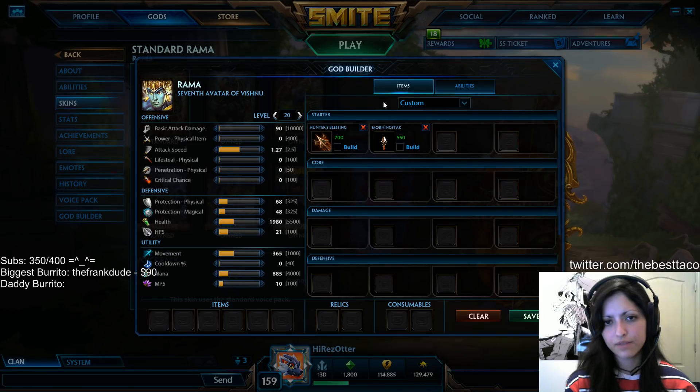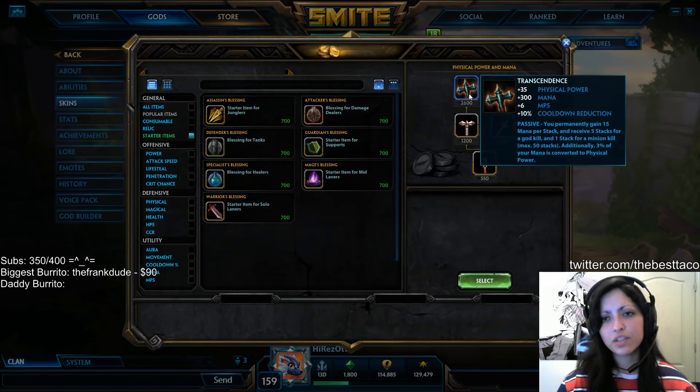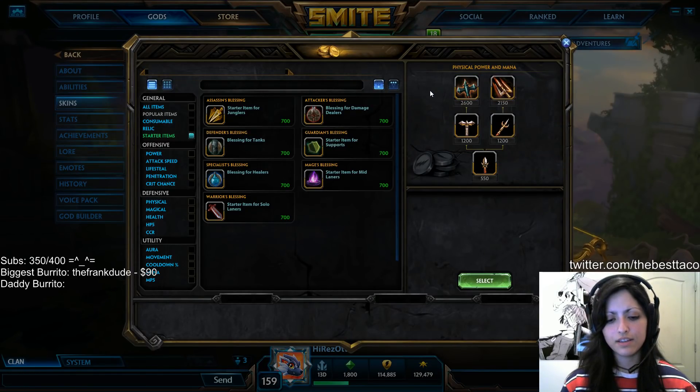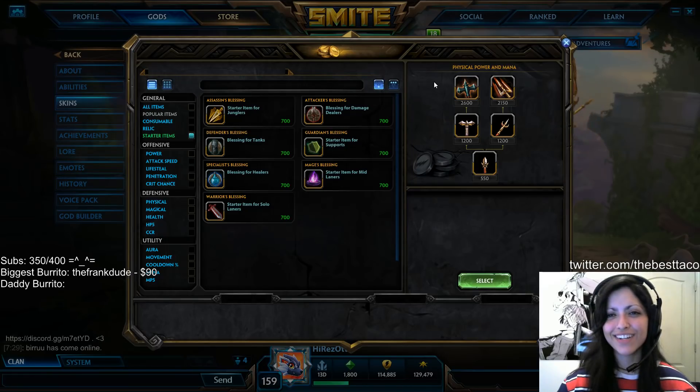Hunters that rely very heavily on their in-hands or have attack speed steroids built into their kit — kind of like Rom — are never really going to look for this Transcendence build unless they're taking a Hunter into the mid lane. In the mid lane, you're probably going to want to go Transcendence route because you need that mana survivability. In dual lane, you don't need the mana as much since you already have Hunter's Blessing giving you the MP5, and you also have your support assisting you — nine times out of ten there's going to be a support in that dual lane alongside you.